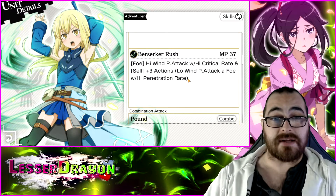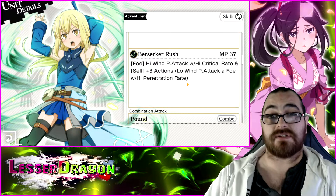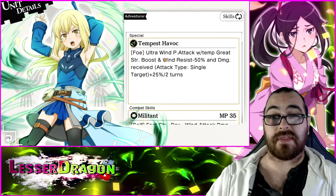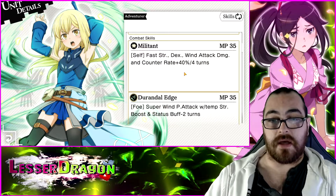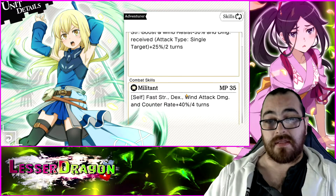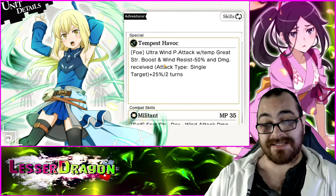Skill 2 lowers enemy status buffs by two turns and has a super modifier. Skill 3 grants additional actions with a high crit rate and those additional actions also have a high penetration rate, so even the additional actions really hurt when they stack up. She has great utility for the wind element pool, good self-utility, and is clearly geared towards smashing things. Given the damage she puts out and the utility she provides, there's no way I couldn't put her in S tier.